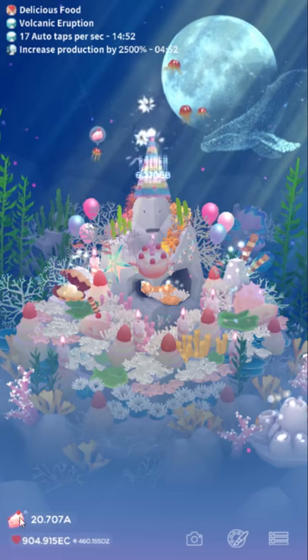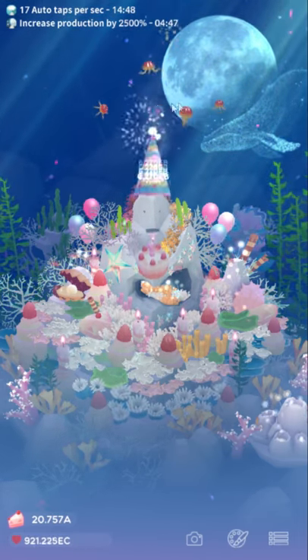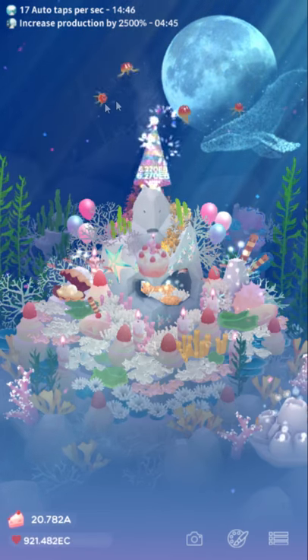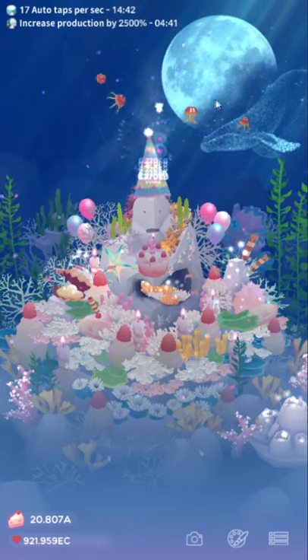The event currency always rolls over into the next event. So if you've bought all that you want to buy, you can just save up more cake slices, and whenever the next event comes out, you can grab whatever that is.